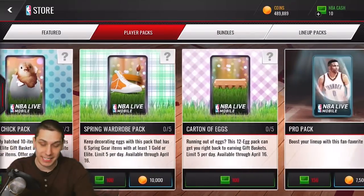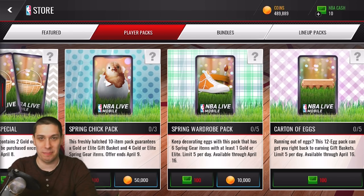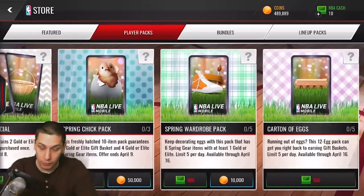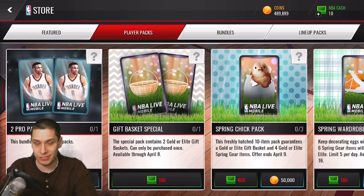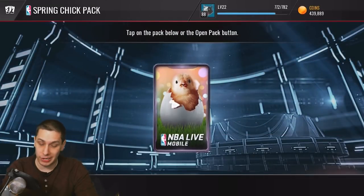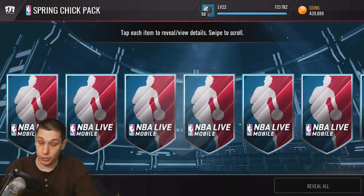So we've got the Spring Chick Pack — what are these names? We can open up three of those for 50,000 coins each, containing 10 items and guaranteeing a gold or elite gift basket and four gold or elite spring gear items. That offer ends April 9th, which is tomorrow. There's also a Spring Wardrobe Pack with six spring gear items, at least one gold or elite, limited to five per day for only 10,000 coins. Then we'll open up some pro packs as well to try and get Oscar Robertson.